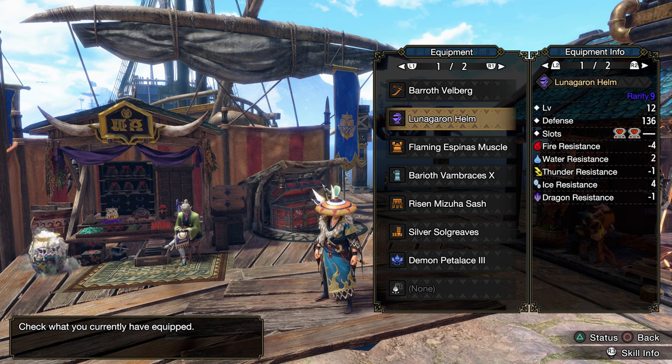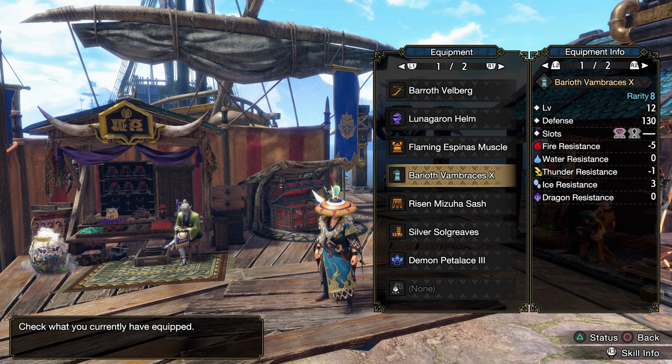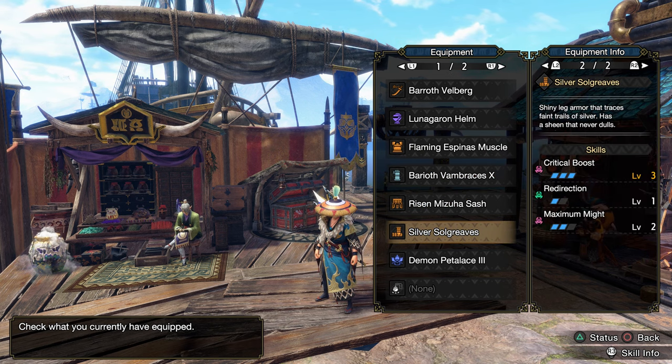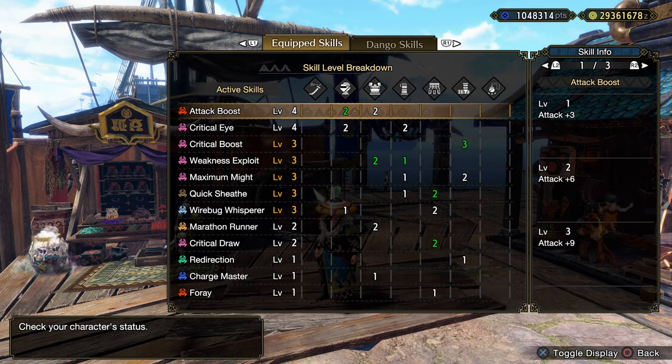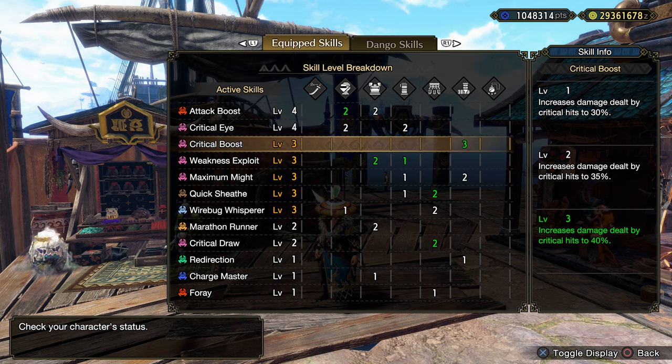Let's now look at the generic build made for these Switch Skills. Note that this set can be done by anyone, as it doesn't require any Charm or Qurio Armor pieces. The purpose of this build is to give you a rough idea of the skills you should consider when playing Longsword — more considerations will follow.